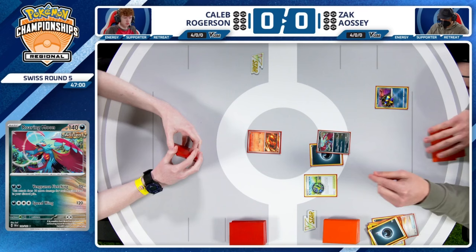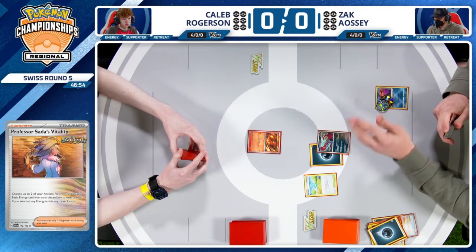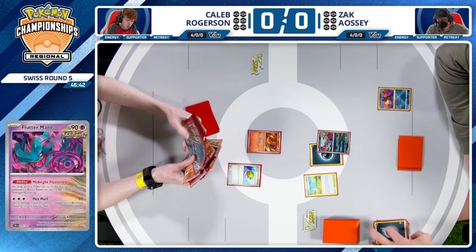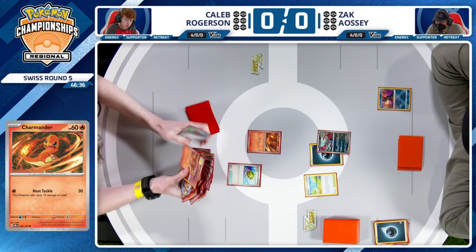We see also the addition of Flutter Mane into the hand — so just more ancient Pokemon to work with. More ancient cards for the discard pile at some point as well. Accelerating the attack of that Roaring Moon to potentially start to two-shot — who knows, maybe even one-shot some Charizards by the end of the game. It's really hard to get to one-shot, though. You pretty much need your entire deck in your discard.